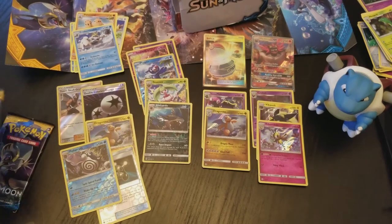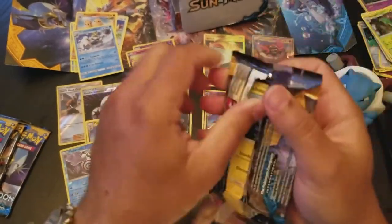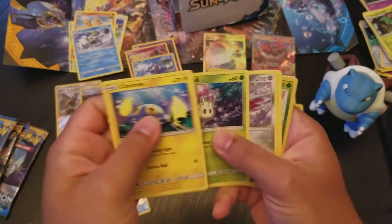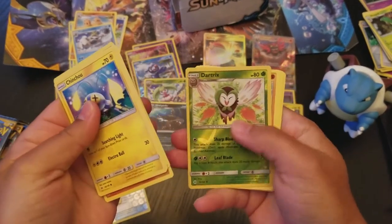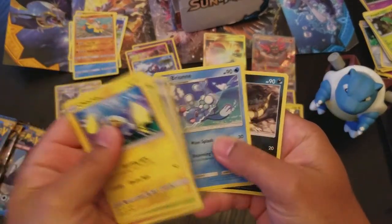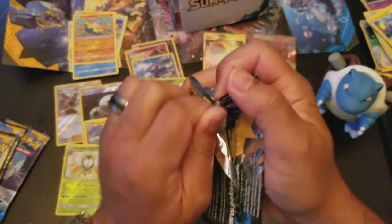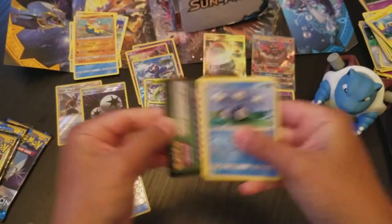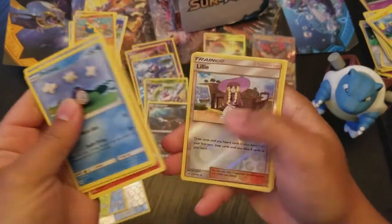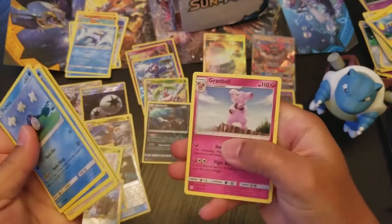We've got five packs left. Can we get one more GX? I'm really hoping for an Espeon actually — that's what I would like. Any GX though I'd be good with, or a Full Art Trainer. I still have not gotten a Full Art Trainer ever — I would like one, I think they're cool. Reverse Holo Dartrix and a regular Hariyama. Any Full Art or any GX will do. Reverse Holo Lillie and a regular rare Golduck. Team Skull Grunt, Metapod, and another Granbull.